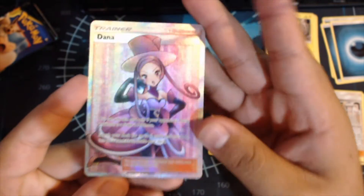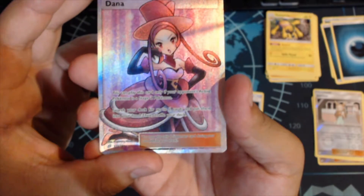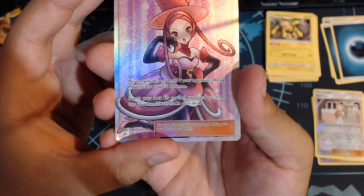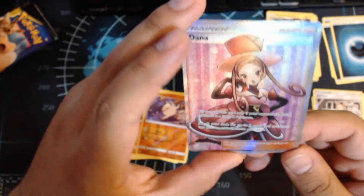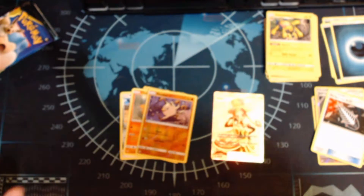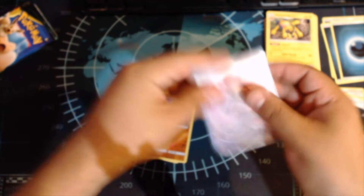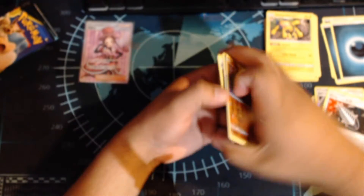That's awesome — a full art Dana! "You may play this card if your opponent's active Pokémon is a Stage 2 Pokémon; search your deck for up to two cards and put them into your hand, then shuffle your deck." That's actually really nice. Let me go ahead and put this into a sleeve — I like that texture. Put that girl into a sleeve, put her over there. Hell yeah!